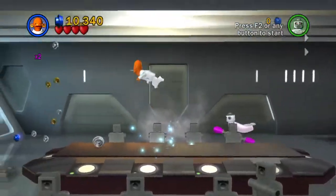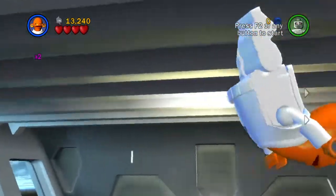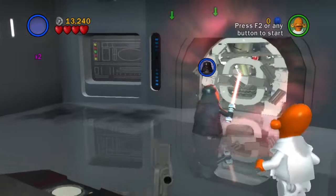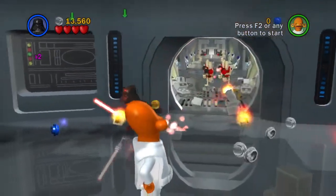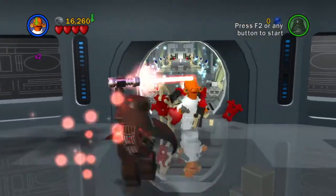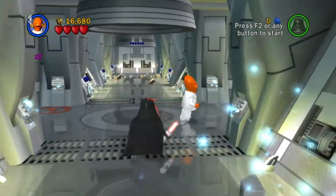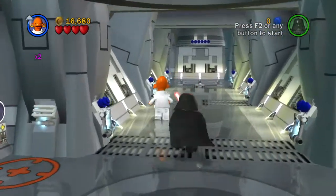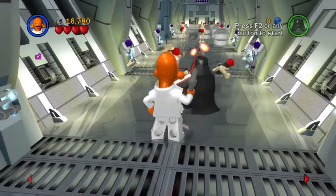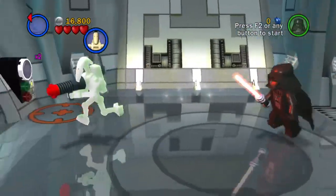Admiral Ackbar has kind of a pretty high jump for a blaster character. He has sort of a staggered shooting pattern. He sounds like the freaking Minecraft player there when he gets hurt. Can he dodge? He does - he takes a nice big old jump out of the way there.